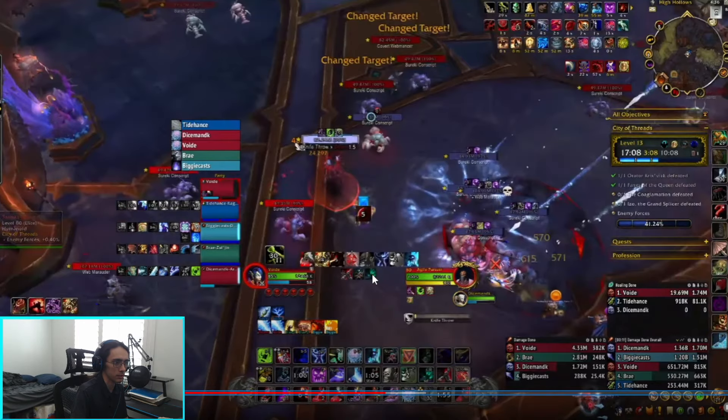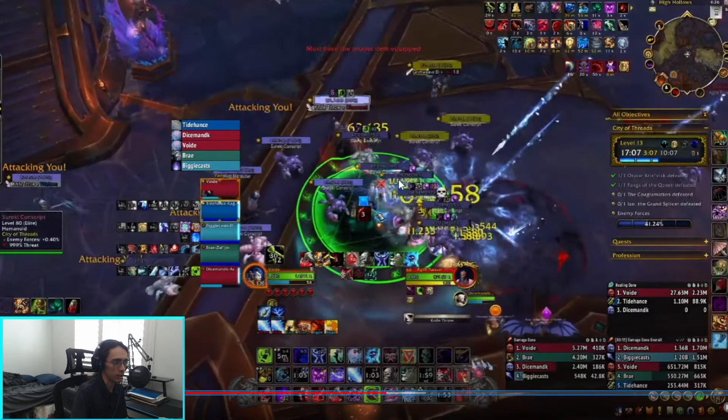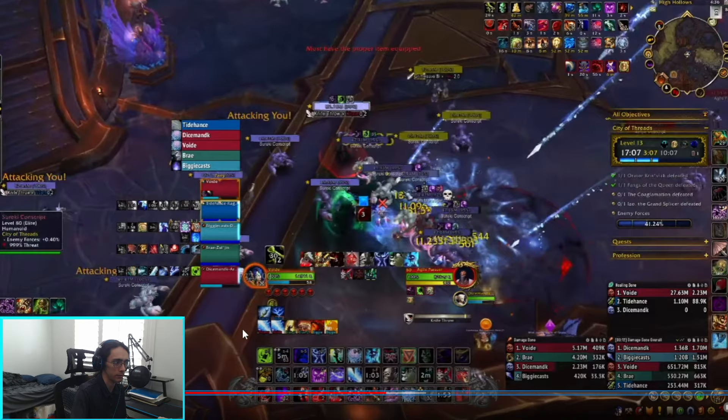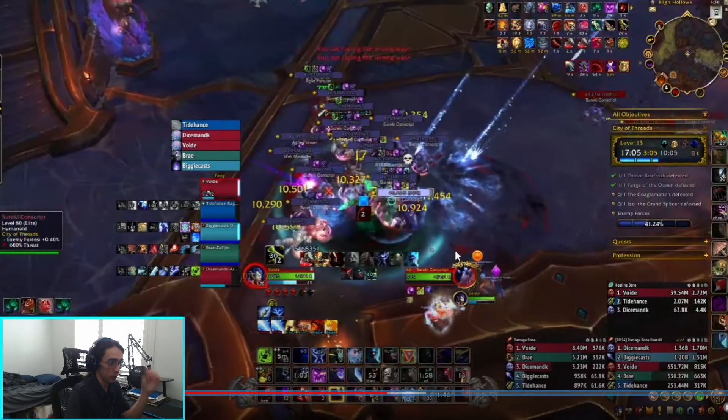This is going to be a City of Threads pull breakdown. First, some things to note: notice my bone shield and runic power. If we go back just a little bit, you'll see I refresh my bone shield right before the boss died — it's just enough time for the RP to finish and for me to start the pull with resources. So to start off, Death Caress just to refresh it.